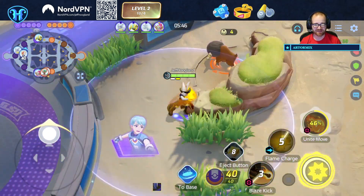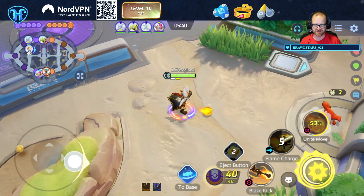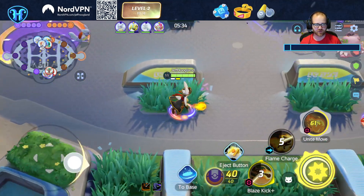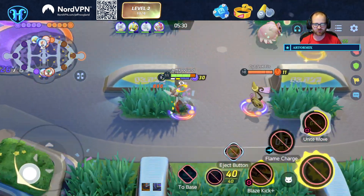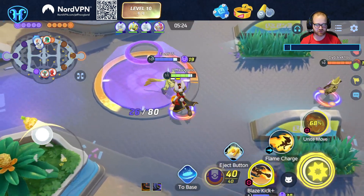Blissey came down at seven, and our top path lost to a Blissey. I guess the Decidueye went there too. Zeraora is just an incredibly weak Pokemon — it really needs a buff. I'm trying to back up so the Aegislash can't jump onto us here.